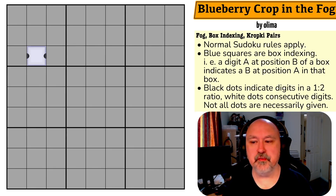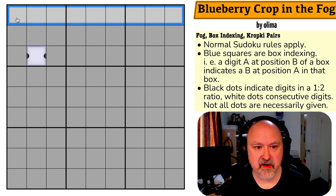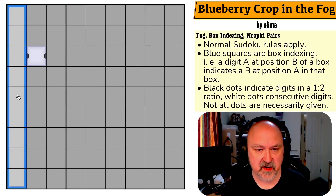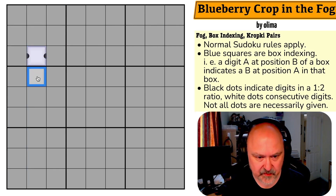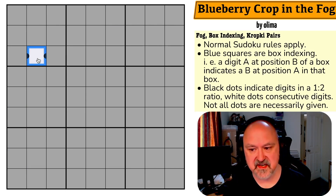Let's have a look at Blueberry Crop in the Fog by Olimar. Normal Sudoku rules apply — in every box, every row, and every column, we have to place the digits one to nine without repetition. Blue squares are box indexing — we can see one of them here. A digit in position A in position B of a box indicates a B in position A in that box.